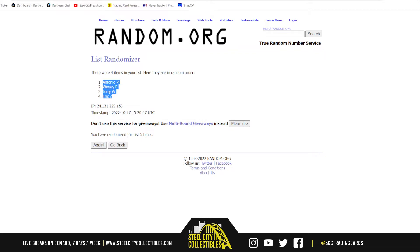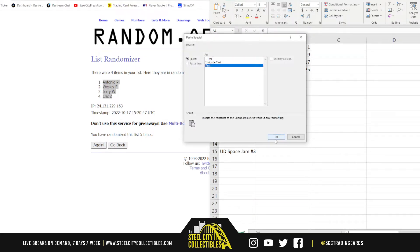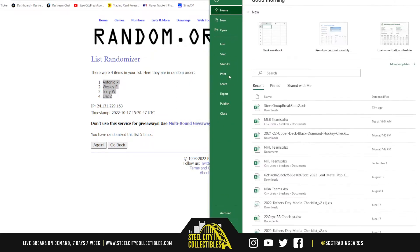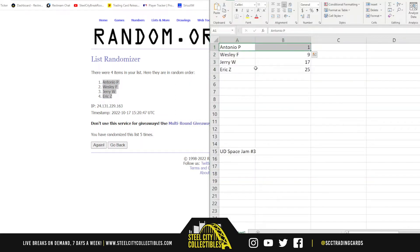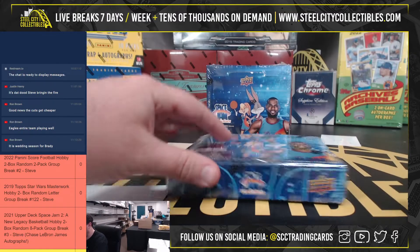Got Antonio on top, Eric on the bottom. Antonio with packs 1 through 8, Wesley with 9 through 16, 17 through 24 to Jerry, and 25 through 32 to Eric. We'll come back over here — good luck everybody.